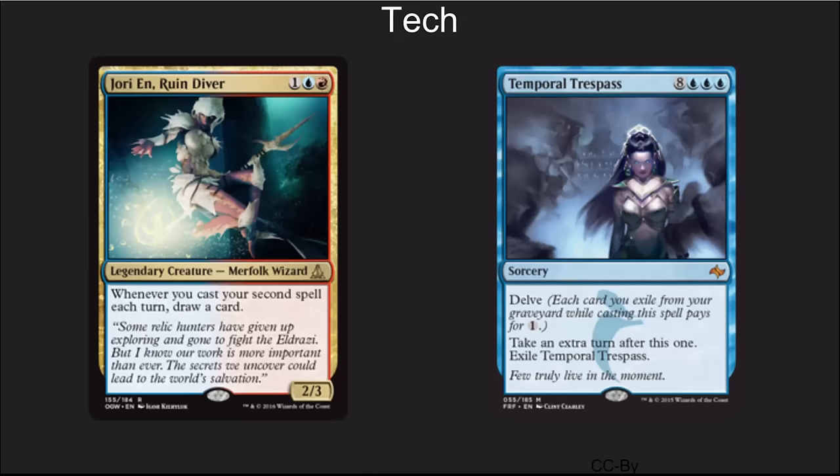The tech in this particular list that I really like is Jori En — whenever you cast a second spell each turn, draw a card. In a deck where you can cast Gush for free, tap two islands, have two mana in your pool, draw some cards, and then continue to play cards, Jori En can get you a significant number of extra cards in a turn.